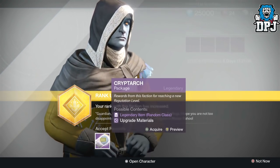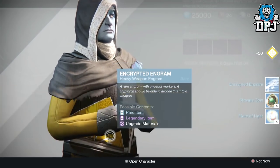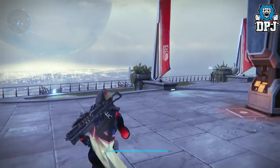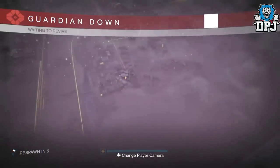Now we have my Cryptarch rank 198. I turned in at least 10 legendaries for this - at least. It gives me a blue engram which decodes into a Crimson Prince piece. Motherfucking bullshit. Really, Cryptarch? Seriously - look what you made me do.